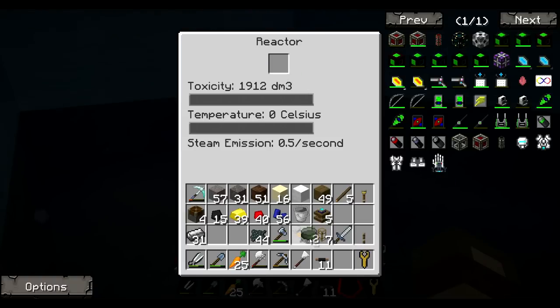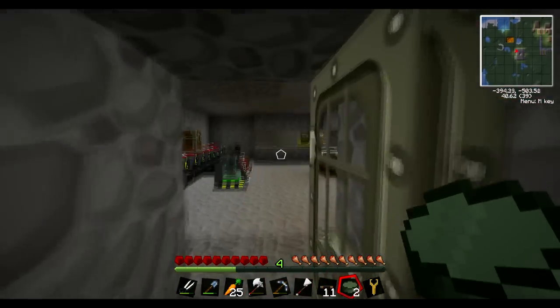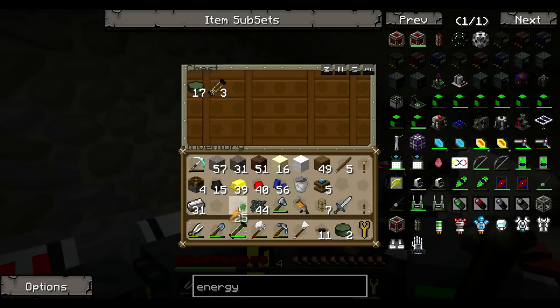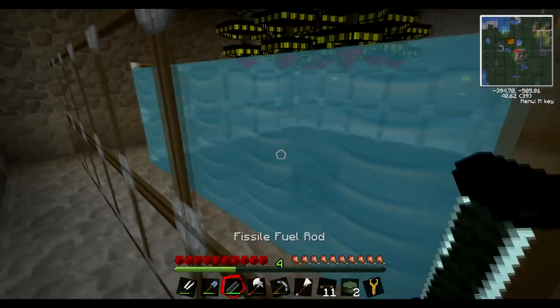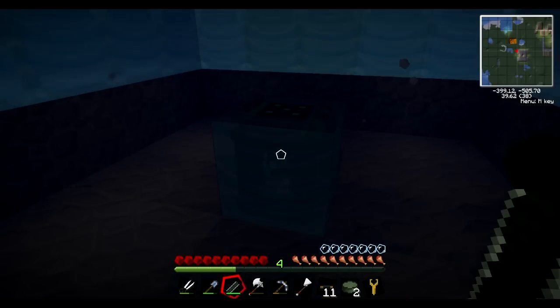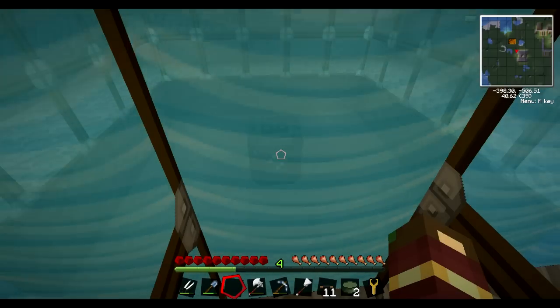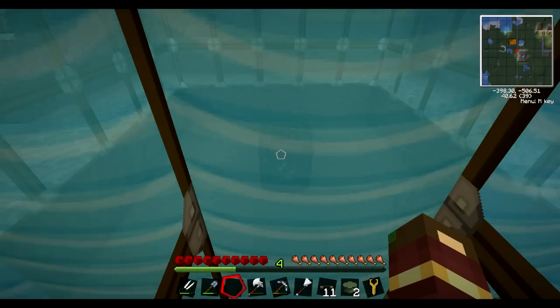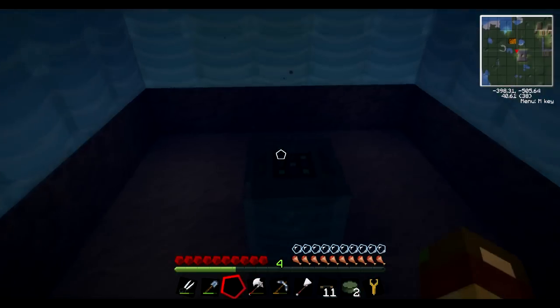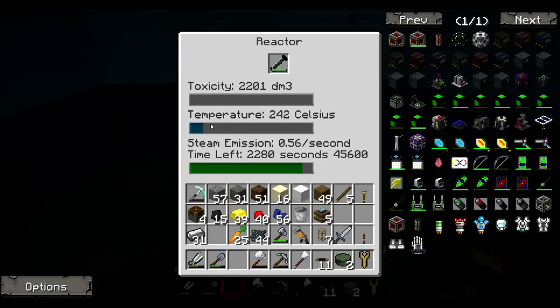Do we put the uranium in there? No, we have to make it into uranium rods, don't we? I think I've got one in the chest up there. Let's put it in. I just took it out again — let's put it back in. I think we have to shift-click if we want to. And as you can see, the temperature is going up. The heat is going up, the toxicity is going up, and the steam emission is also going up.